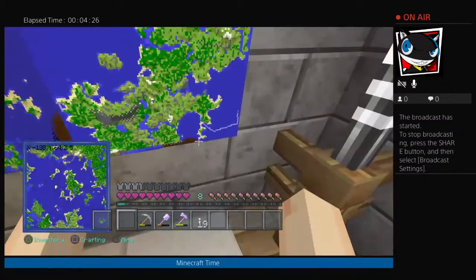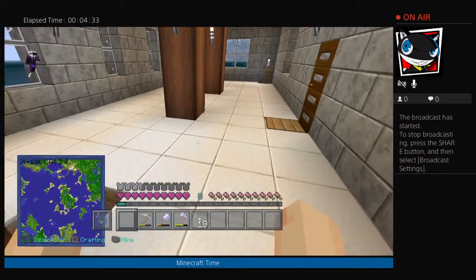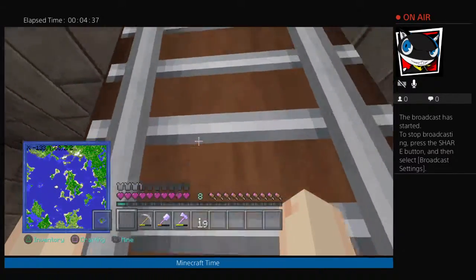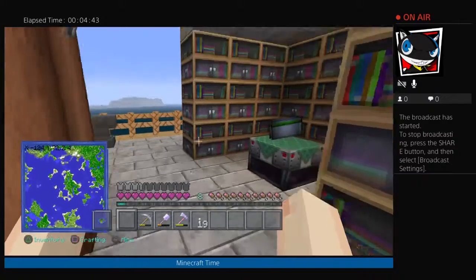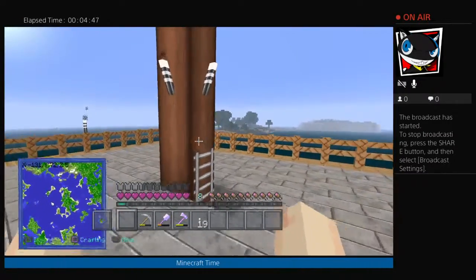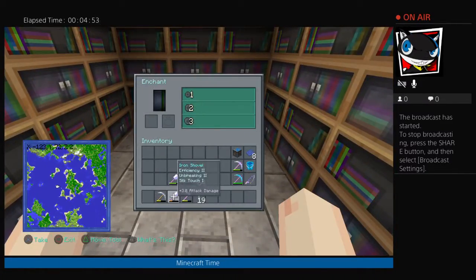That little white line right there is actually from my frost walker boots. On top of the building I decided to put this up here — I didn't feel like putting it downstairs. These are actually the masts to the ship, I just extended them.